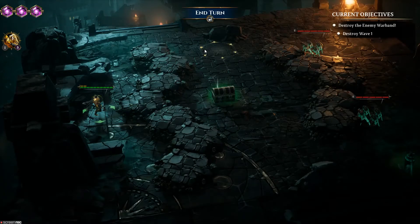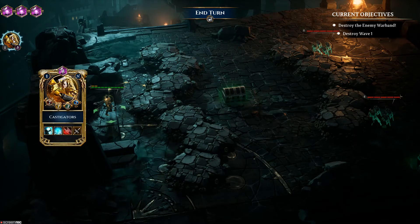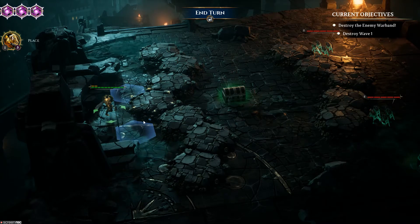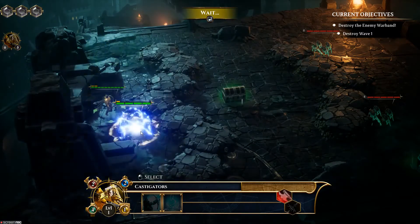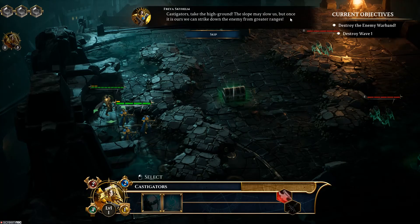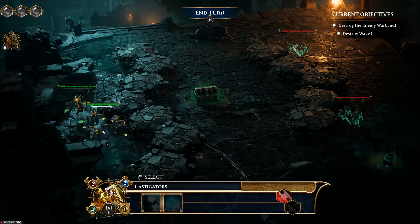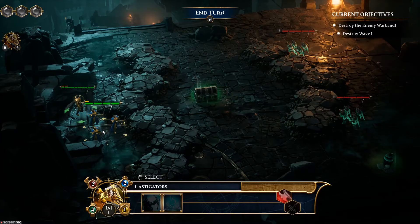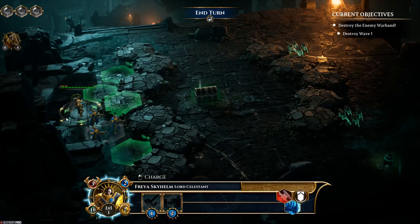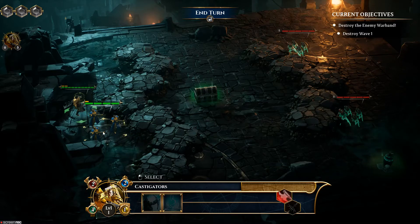Castigators! Take the high ground — the slope may slow us, but once it is ours we can strike down the enemy from greater ranges. I wonder why I can't move them yet. I can move Freya, but I can't move the Castigators. We have no Aether yet because I don't see any blue indicators — only power.